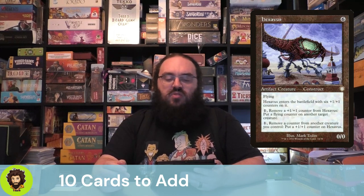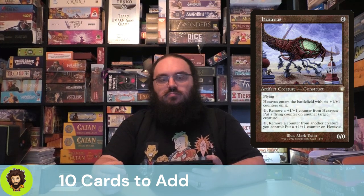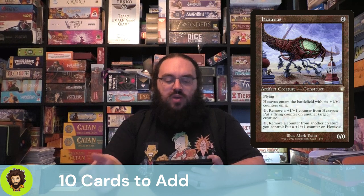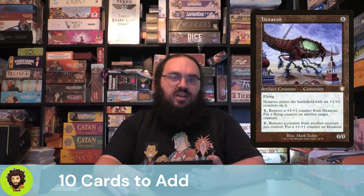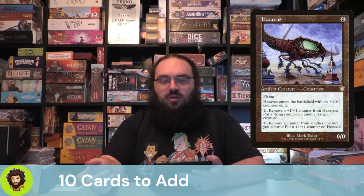Let's move into our additions, starting off with Hexavus. Hexavus has a couple things going for it — it's an artifact creature, and it enters the battlefield with six +1/+1 counters. It's evasive with decent power. We can pay 1 to remove a +1/+1 counter to give flying to any of our other creatures, or pay 1 to remove a counter from another creature — hint, hint, those finality counters — and make Hexavus a little bigger. Hexavus is an easy add.